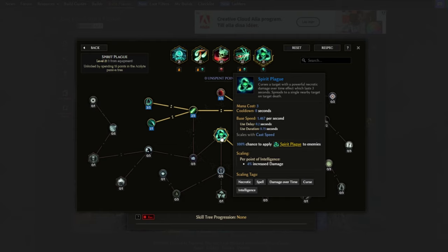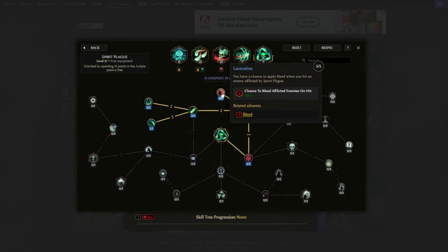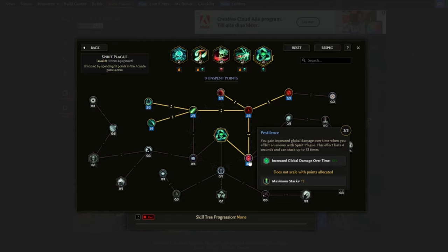Now let's check out our skill tree in more depth, starting with Spirit Plague. Spirit Plague applies a lot of bleed stacks and really boosts single target. Exinguination makes bleeds inflicted by Spirit Plague have additional bleed penetration, ramping up to 250%. Laceration gives a chance to apply bleeds when hitting an enemy afflicted by Spirit Plague. Portrait Recovery grants Ward when hitting a plagued enemy. Ignoring Expanse makes the plague spread on a critical strike against an afflicted target. Pestilence gives increased global damage over time when you afflict an enemy with Spirit Plague — this lasts 4 seconds and can stack up to 13 times.